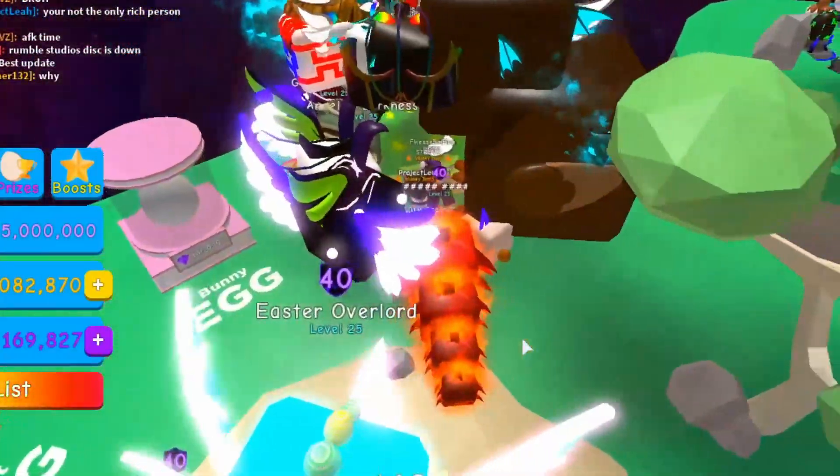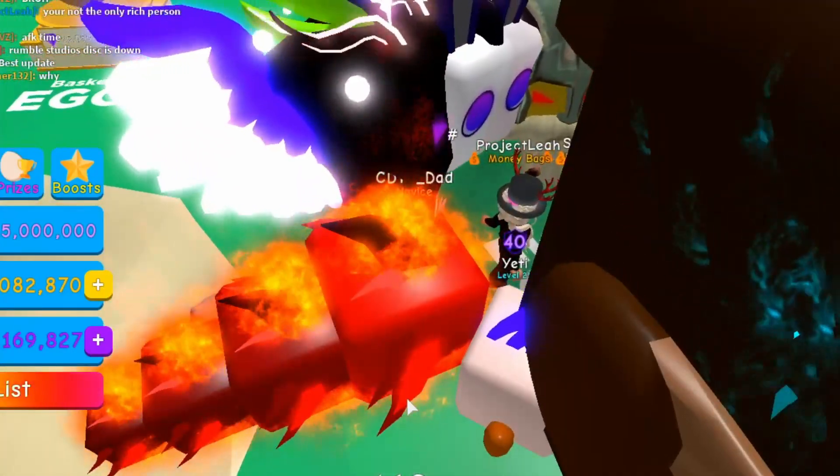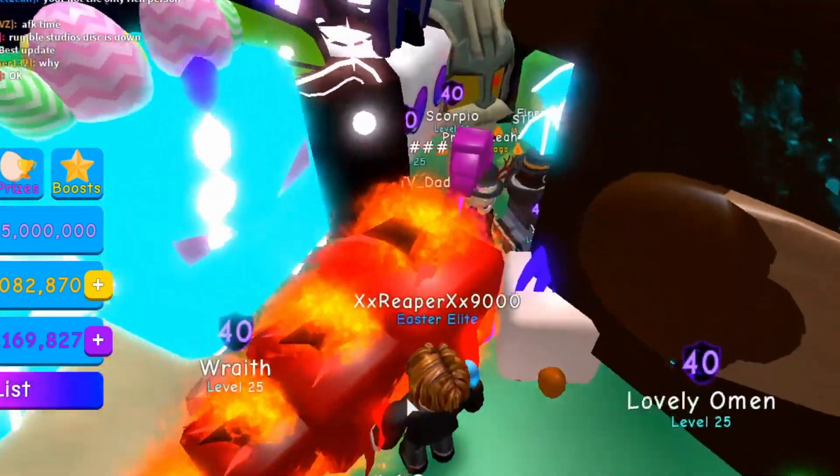Here you have it — Bubblegum Simulator update number 48, part two of the Easter event. If you can, please drop a thumbs up on this video, subscribe to my channel, turn that notification bell on, and until next time, stay cool dudes.